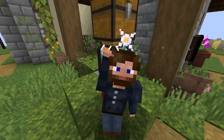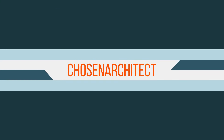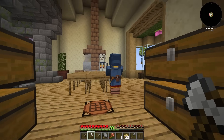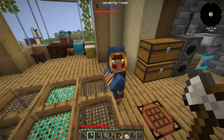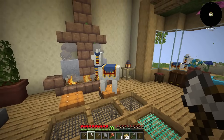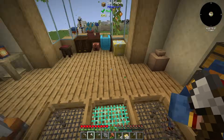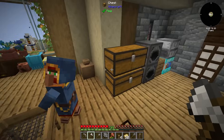I'm Chosen Architect and this is All the Mods 9 to the Sky. It seems I have a visitor, and this visitor is super handy because we can buy tons of different things off of these traders. One of the things that this trader drops, outside of all of the beautiful loot it has to offer, is leads.